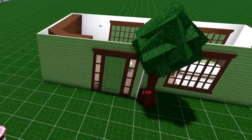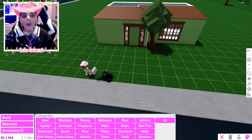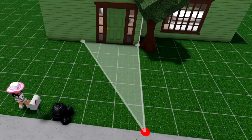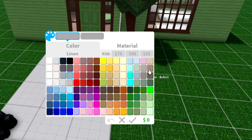We're gonna get that tree right there. The outside looks really bad so I'll add a path for our last item — a little floor that goes to the house. And that is literally all of our items used up!